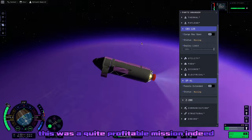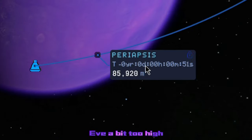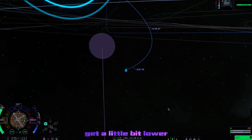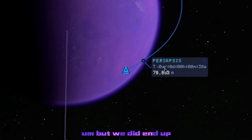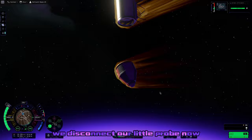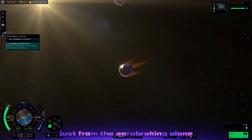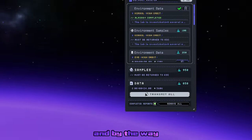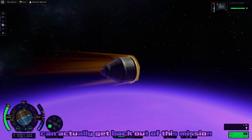I did make our periapsis around EVE a bit too high, and we had to do a bit of an emergency burn to get it a little bit lower so we didn't have to do a million aero passes — but we still ended up having to do a lot of aerobraking passes. We disconnected our little probe now. It has no way of propelling itself, but it should get a nice orbit around EVE just from the aerobraking alone. Keep an eye on that bottom science number as we gain more science, because that's the only one we can actually get back out of this mission.